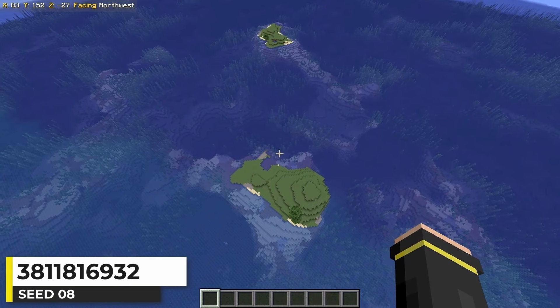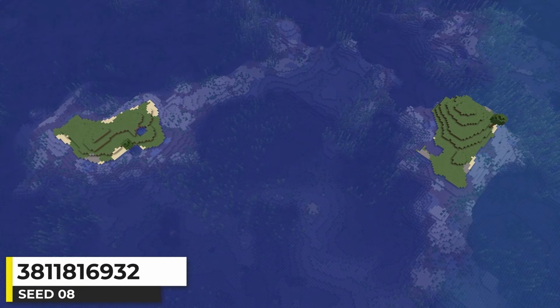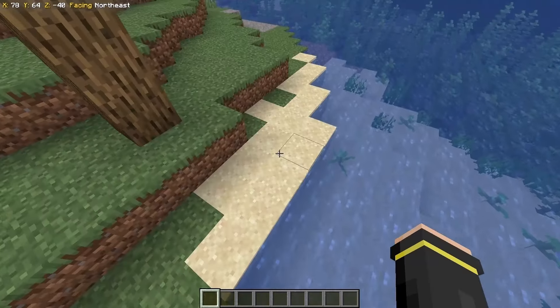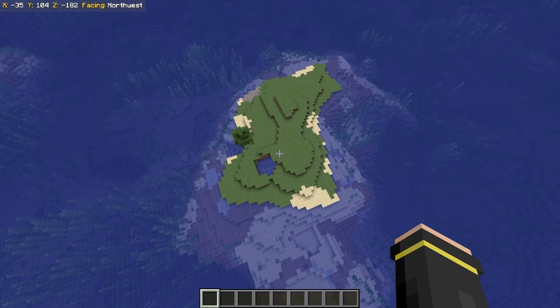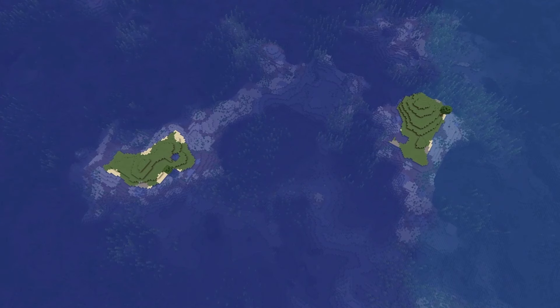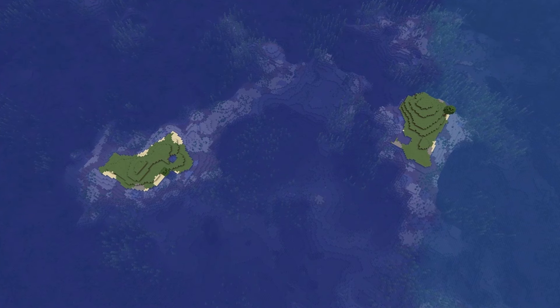If you're looking to play Minecraft with a friend, why not survival island? This seed has two islands at spawn that are pretty close to being the same. The island you spawn on is an ocean biome island with one tree, some sand, and some gravel. The second island is pretty much the same — just a smaller tree, more sand, and a little bit of water. With the islands being so similar, you can see how much quicker or differently you progress than your friend.